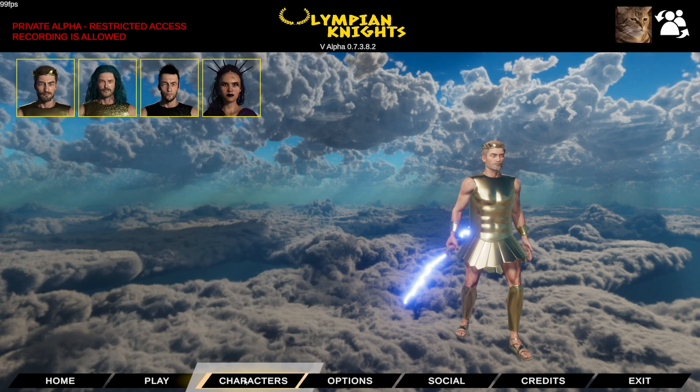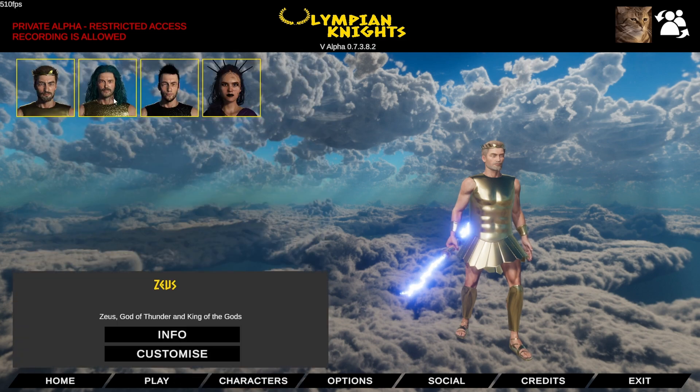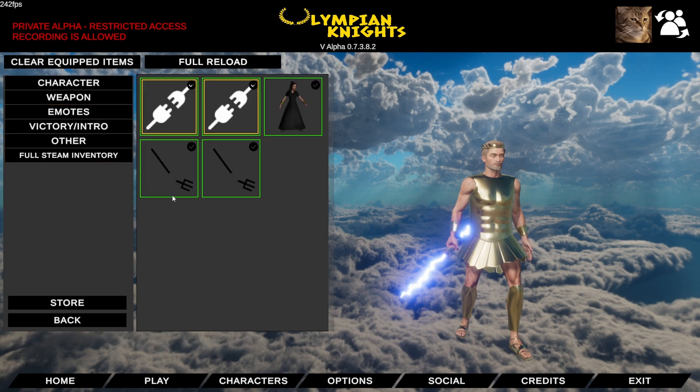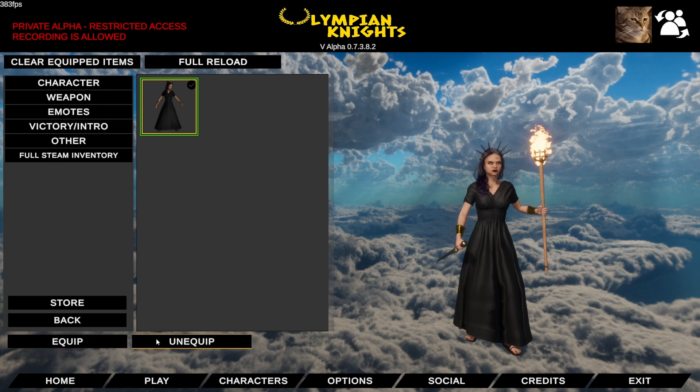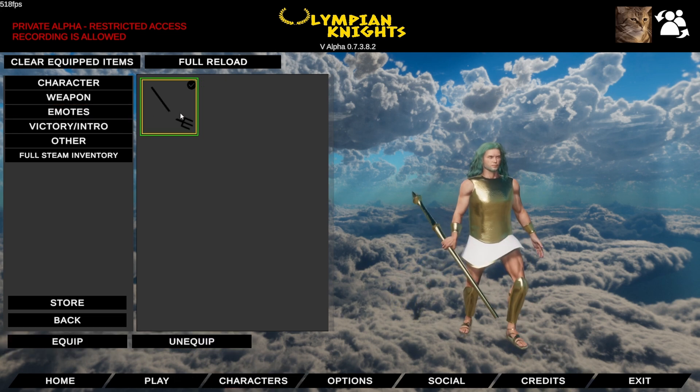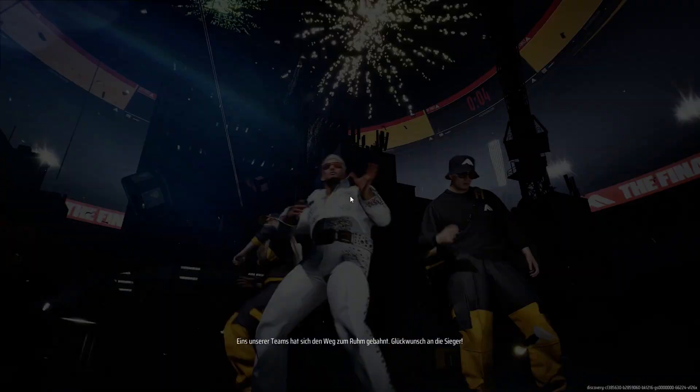I now also created the infrastructure for cosmetics and emotes using the Steam inventory system. For now, the categories are character skin, weapon skin, emote, and victory emote. So far I have only one for each category: Hecate in black clothing for character skin; for weapon skin, I have a Zeus lightning bolt; and for emote and victory emote, I have this emote for Poseidon, which, by the way, is totally not inspired by The Finals.